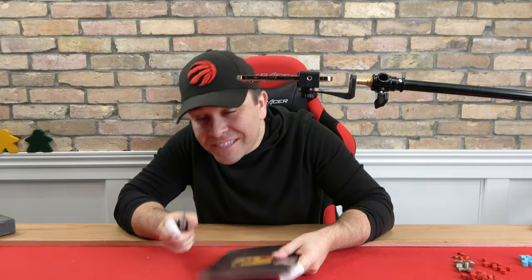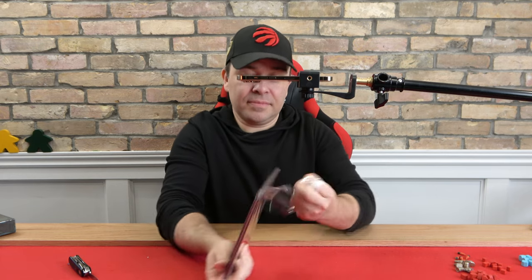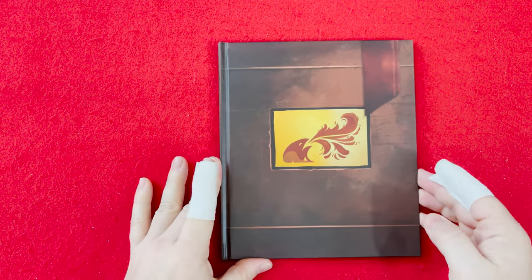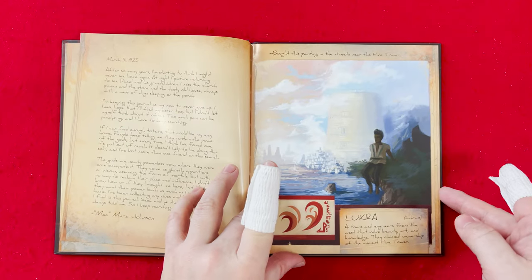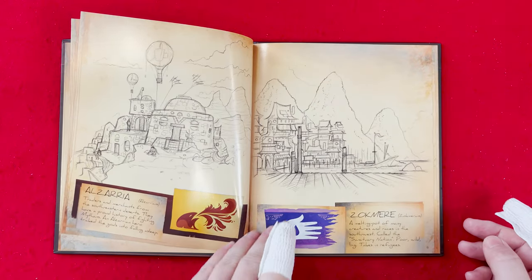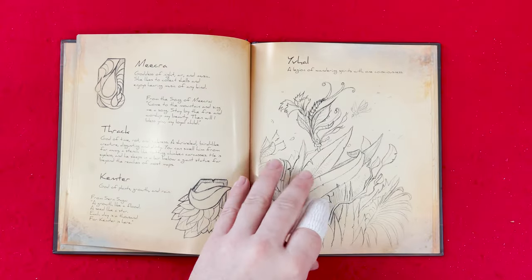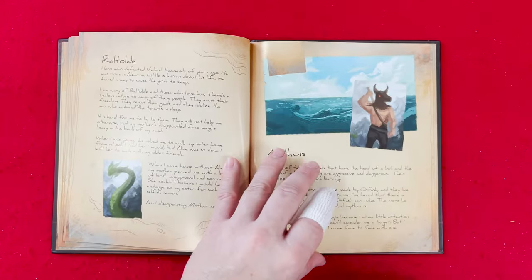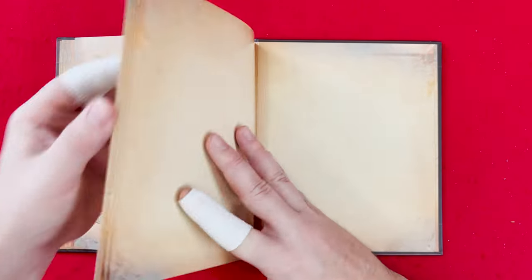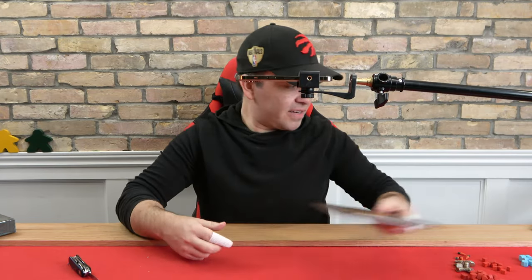I don't know how any of it happens, but let's check out what this little book is. What a cute little book! It's a cute little journal — it's got little stories and illustrations, very Darwin-esque, where he traveled and drew illustrations of everything he saw. Travel and draw what you see. There's quite a bit of content in there. Nice little hardcover book. I like it.